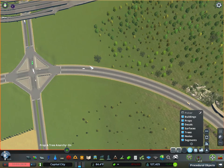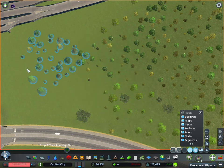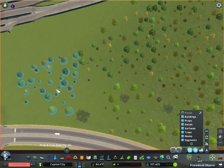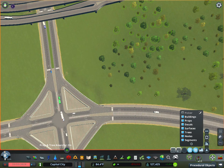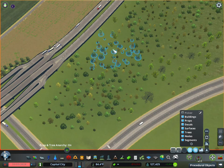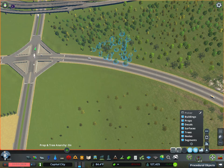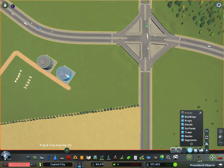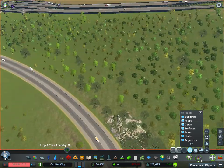For example with trees — copy a bunch of trees, then hit the right mouse button to rotate them around, and you can place them in different areas at different angles. That way you don't have to individually plop each tree down. Even if you use the vanilla tree asset to place trees, it's only one tree at a time, whereas with copy you can get a whole range of trees in there to make it look more realistic.